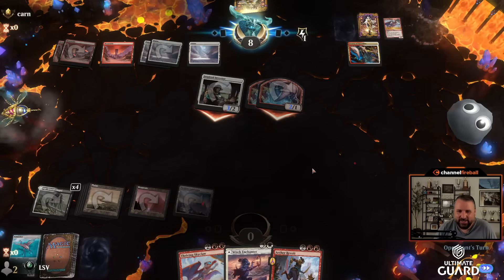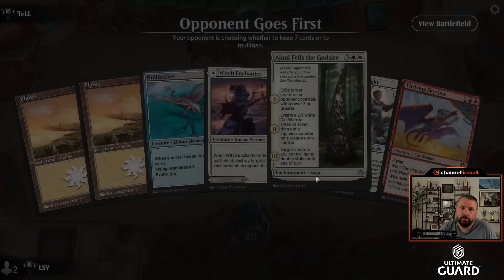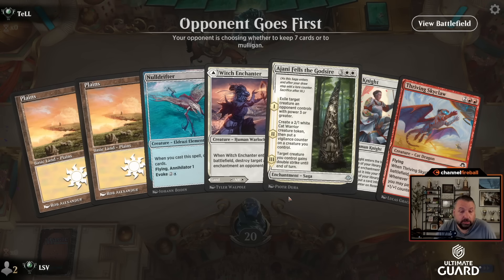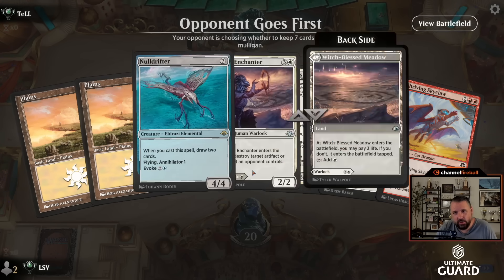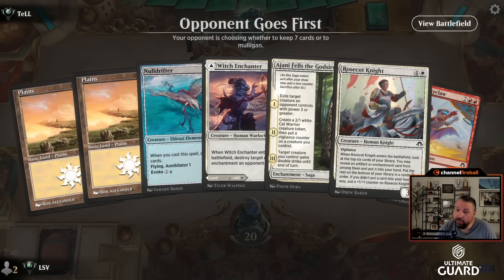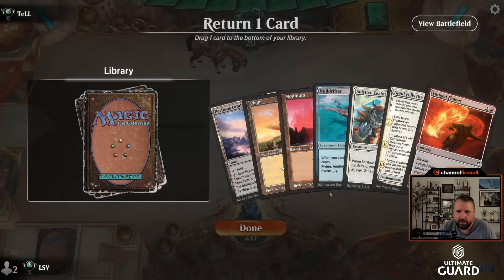Six and two — battling Yargle for the final win. On the draw — Thriving Skyclaw continues to be terrible, but we kind of knew that. This hand: seven-drop, five-drop, five-drop, four-drop, double red — this is actually just not a keepable hand. As little as I hate to mulligan in a red-white deck that doesn't have much card draw and is trying to play five-mana spells, that hand is just quite bad.